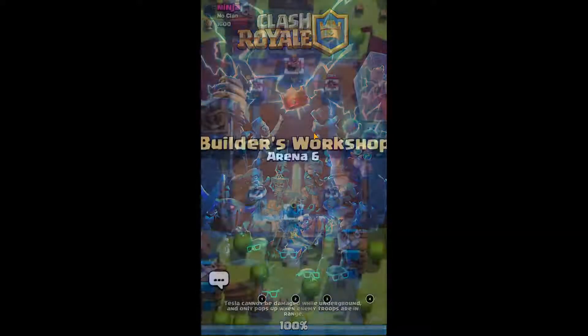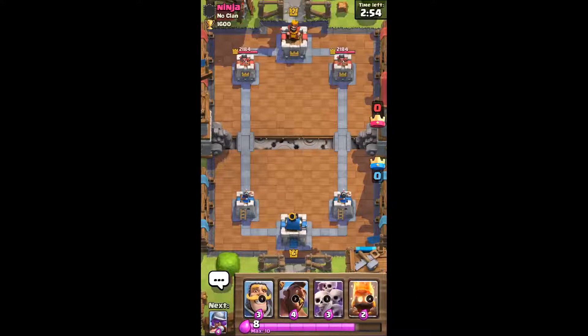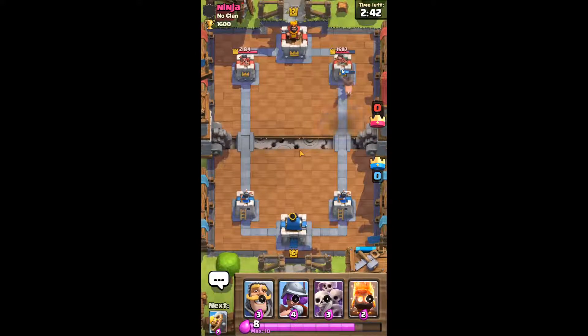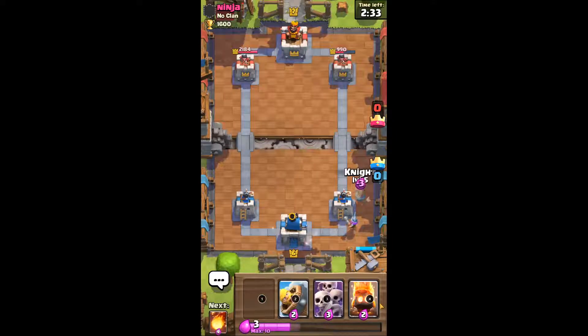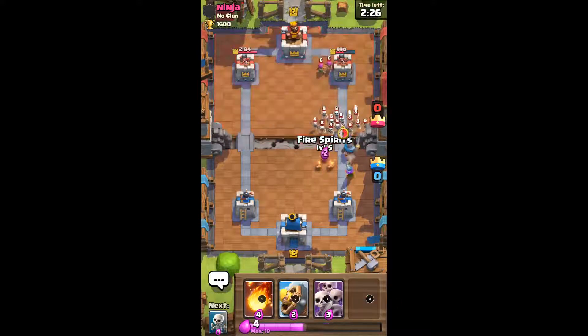We should be getting Builder's Workshop. I'm just playing him right before this. Let's start with an early hog on the right. He's a level above us but I don't think it matters. I'm not sure what my opponent just did or why. We've got elixir floating, let's pop you back there. Just a small knight push, nothing too major.